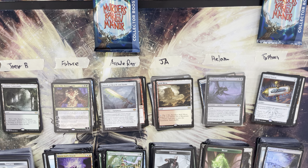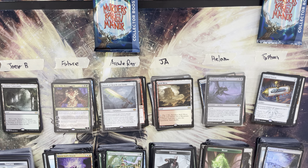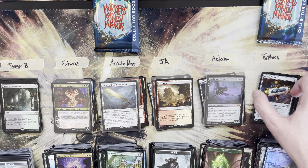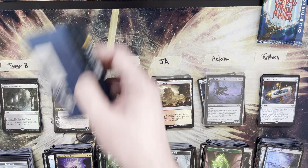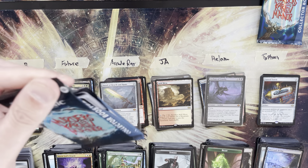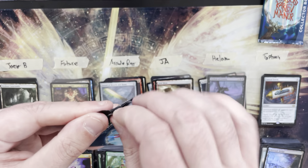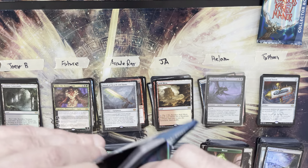Helam hit the Scalding Tarn — not a bad consolation — then turned it around with the foil Archon making it super interesting. Typhoon getting bailed out by the Cursed Totem to secure the win. Prize packs time: Ray wins the low on the tiebreaker using the Sword of Hearth and Home to edge out Joey B.